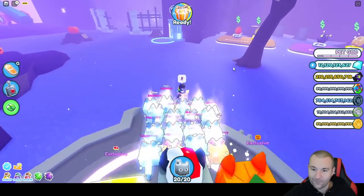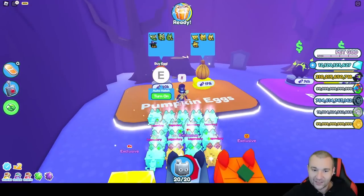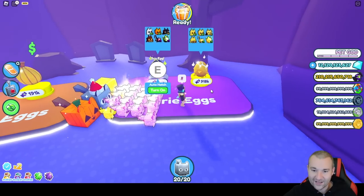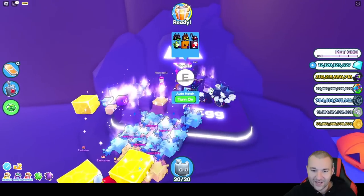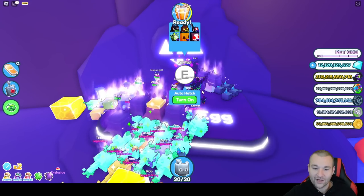We have some of the easy pumpkin eggs right here — you can see everything's been hatched and all that. I did get a bunch of these last year, but the one we're really focusing on is this one right here: the cursed egg. It costs 880,000 candies, and this is where you get the huge pumpkin cat and the huge Grim Reaper.